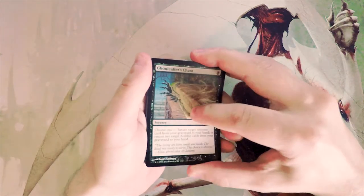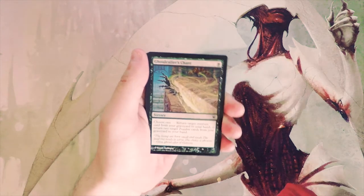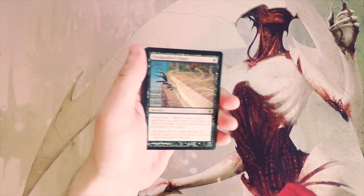Sitting at the top we have Liliana of the Veil at $120. Just below her at $75 to $80 we have Snapcaster Mage. From there there's a pretty big drop off down to Balefire Dragon, which is sitting right around $20, but still a great card — and a lot of other great cards like Parallel Lives in here as well.